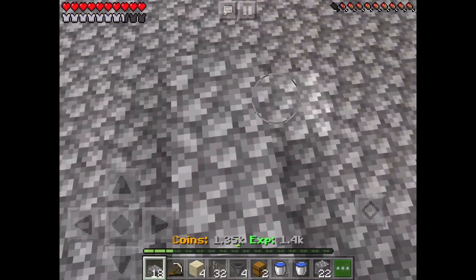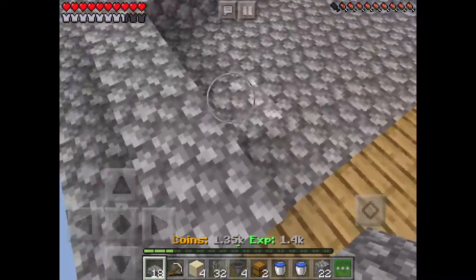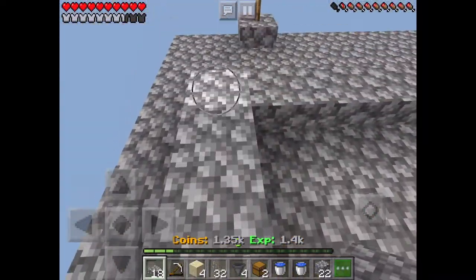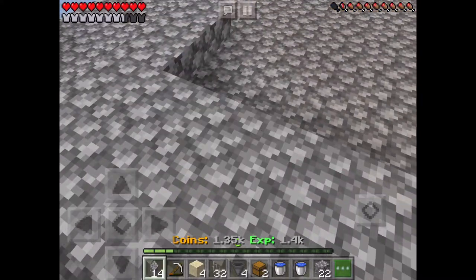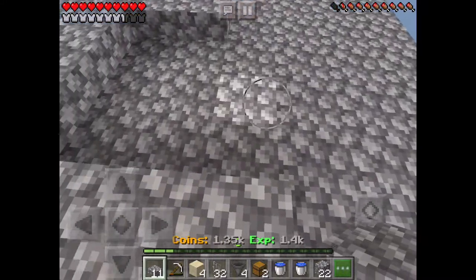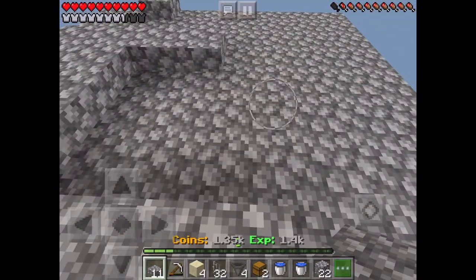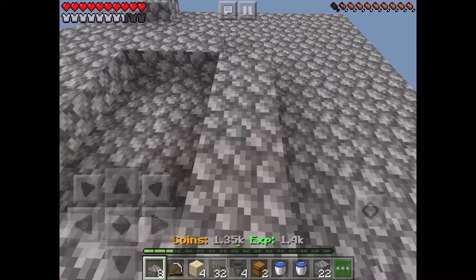Basically, I built this all with slabs on the bottom half of the block so that mobs can't spawn. Now I need to put slabs on top so that I can build, which is kind of annoying, but at least I don't need to use as many torches.